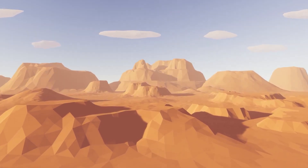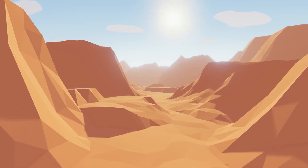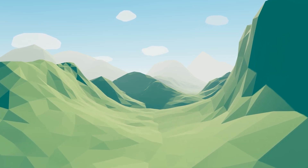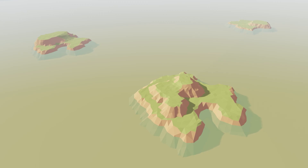The Low Poly Modular Terrain Pack has a huge variety of modular terrains including rivers, mountains, islands, and ice assets with over 1,500 different modular terrain prefabs.